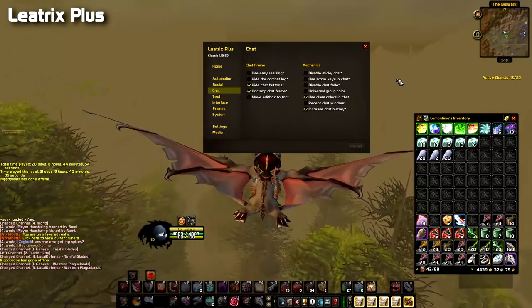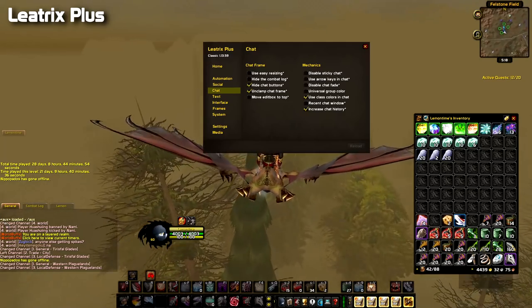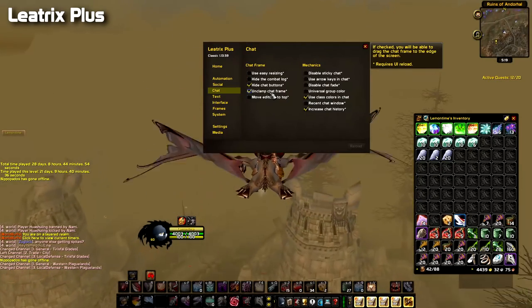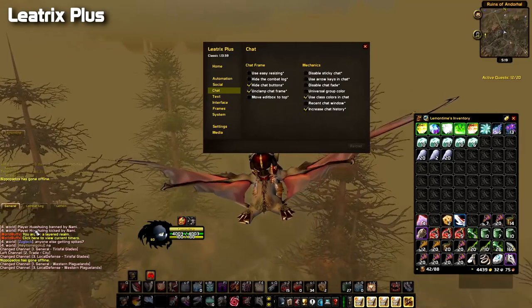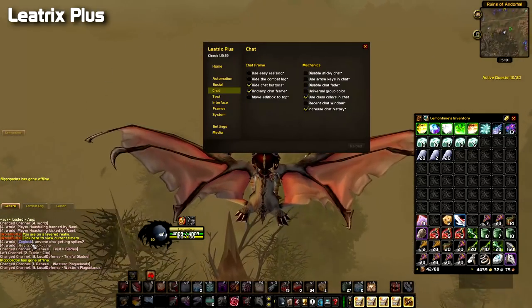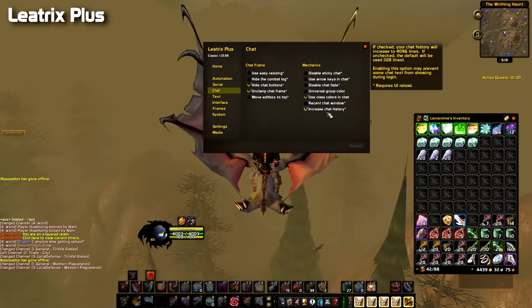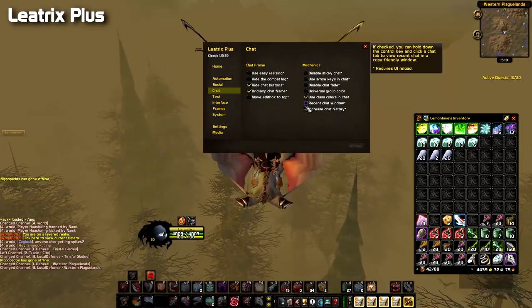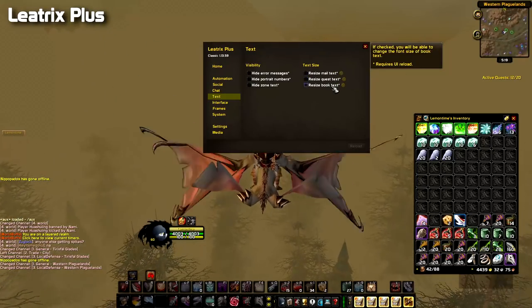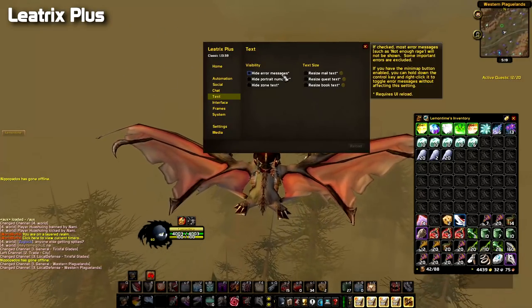Another option is for Chat: you can hide chat buttons to move the chat to the edge of the screen, unclamp the chat frame to move it freely, and use class colors in chat — so you can see at a glance if someone is a rogue or warrior without shift-clicking. There's also a Text section where you can resize mail text, quest text, hide error messages from add-ons, and more.